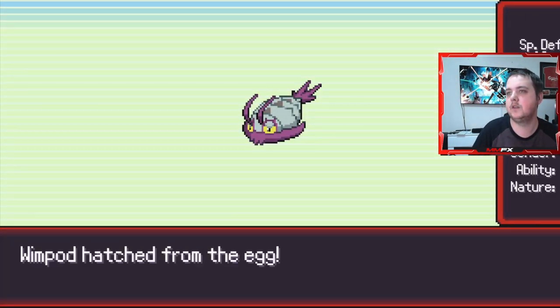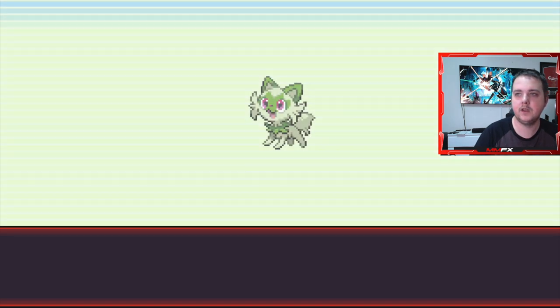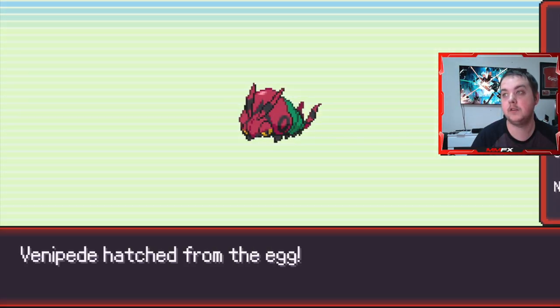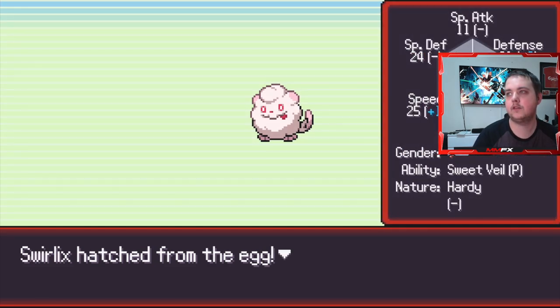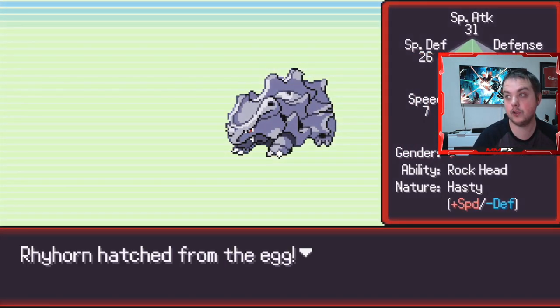No shinies yet. A Whirlipede though - not too bad. Bunnelby, not what we need but great IVs. Natu, once again not what we need. Sprigatito - better IVs than what we got but obviously not great. Did get Strength Sap though, which is massive. Venipede, not a bad one. Best defense stat so I'll take it. Swirlyx. Not had many good ones yet. Sableye is a good one but we're never going to take it because we have better ground types - Escadrille and things like that. Ekins, not shiny and not better IVs either. Rhyhorn though, that's good.